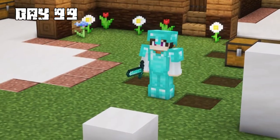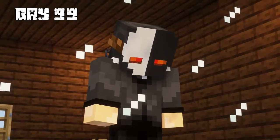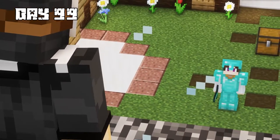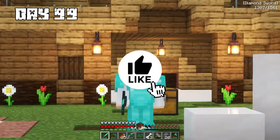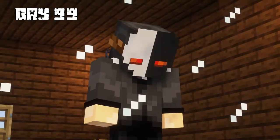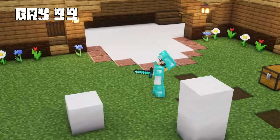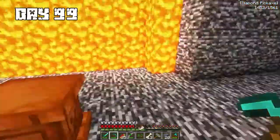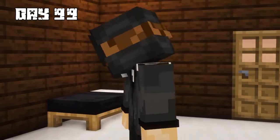On day 99, the Puppet Master told me it was one of my last days and asked if I had any final message. I told him the only thing I wanted was for him to tell everyone to like, subscribe, and hit the bell notification. He said it was sad but really hit him, admitting he didn't have a soft spot. As soon as he left to grab some food, I started plotting my escape — searching every corner of the base for a secret exit, then observing the Puppet Master's window, waiting for nightfall.